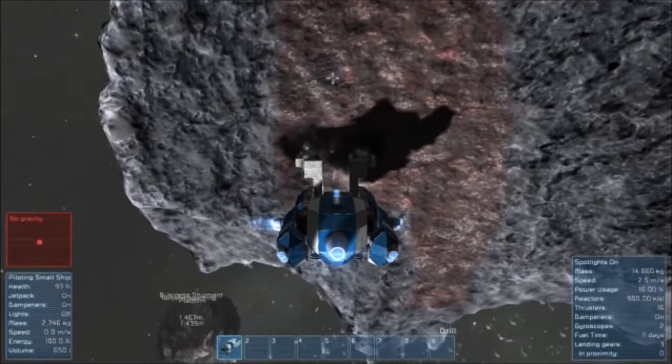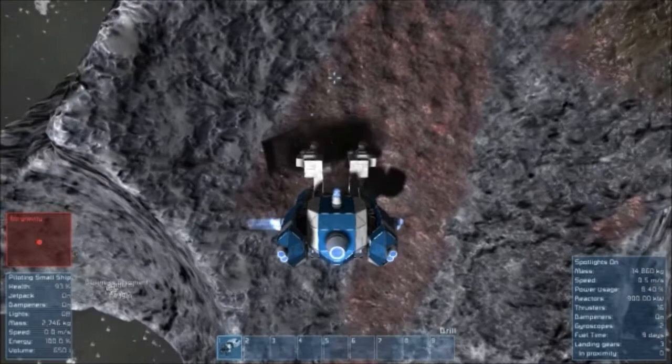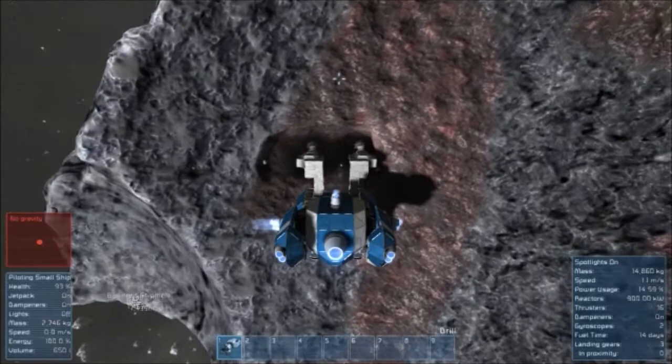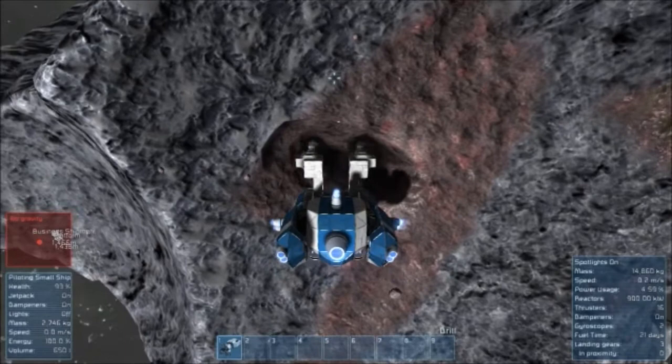Was there anything in the business shipment? Check it out, I'll go to the cargo containers. I'm checking it out right now, and there's some stuff on it. Cool, anything good? Some components - some thruster components. Construction components. Detector components? Reactor components. Construction components are important - they're an important component to construct things.